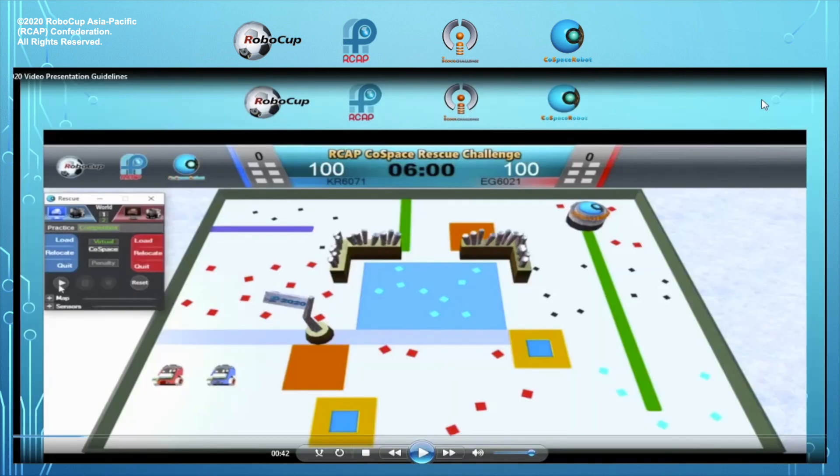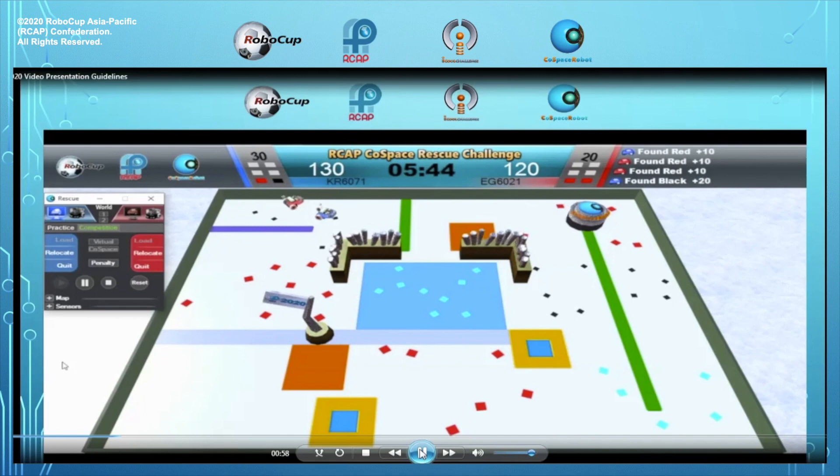So here we go — it's my game. I am the red one. It picked up a red object and picked up another red object, avoiding the wall. And avoiding the wall again. It picked up another red object, then picked up a yellow object, and avoiding the wall.